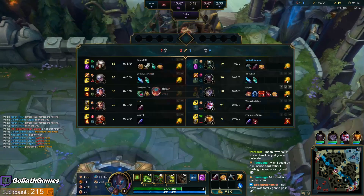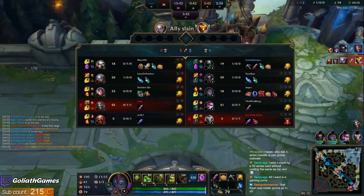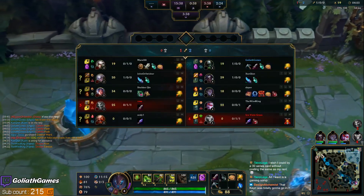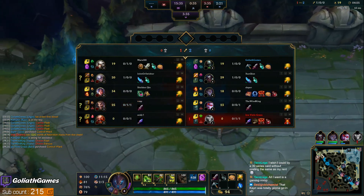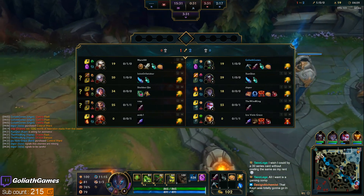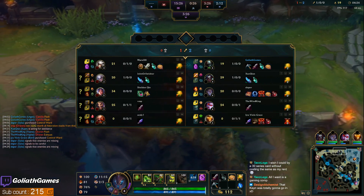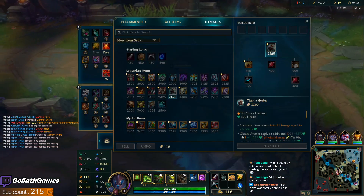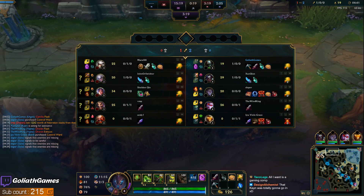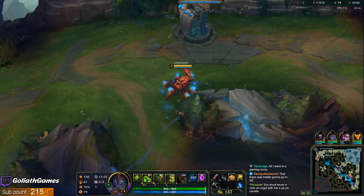I'm gonna go Titanic this game. I don't really want to do Hullbreaker into Camille. I feel like building resist just doesn't feel that good into true damage — she doesn't have any magic damage either, really. I had a bad game with Hullbreaker into Camille, so I'd rather just go with Titanic. I know I can win with this.